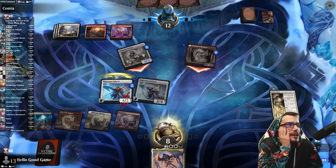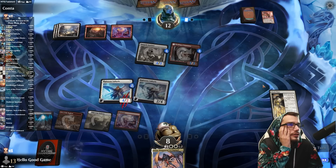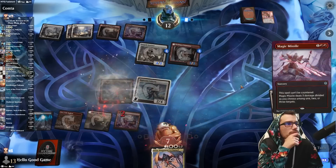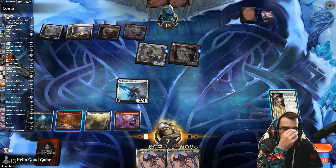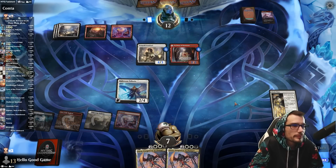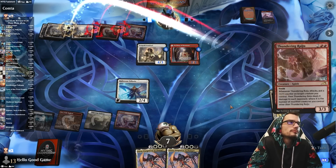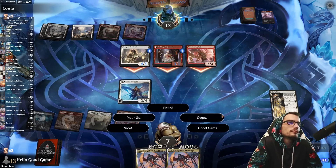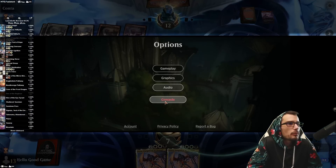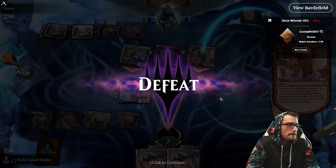I'm going to take the risk. If they have removal, it's whatever — I assume they do. Without a doubt they do. Okay we still just need that land. This is actually really bad here. That's game — three to four and we can't block. Two creatures, one body. I ain't got no bodies.